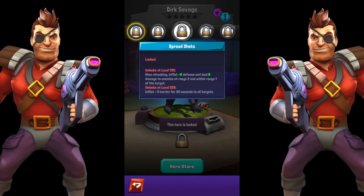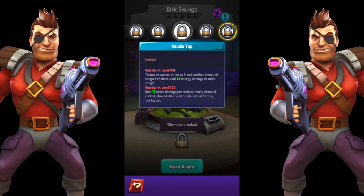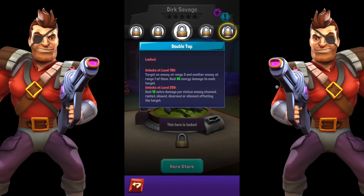Stacking a bunch of blasters together looks like the new meta. We've had a lot of physical damage for a long time — I think the devs are trying to push blaster and energy damage. Barrier bonus is also a lot harder to come by than armor in kits so far. His final auto skill is Double Tap: target an enemy at range 3 and another enemy at range 1 of them, dealing energy damage to each target.